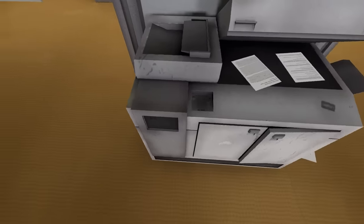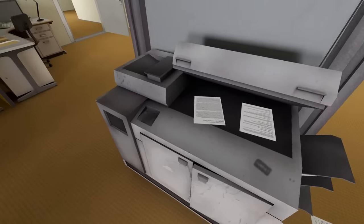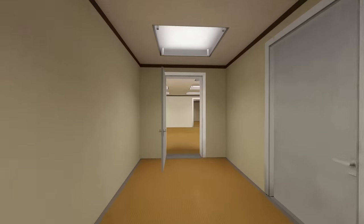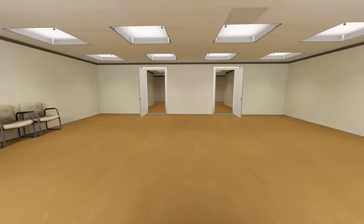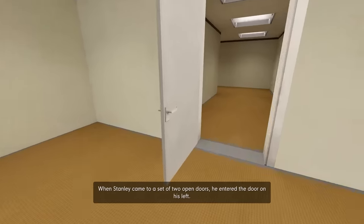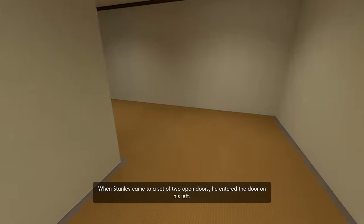Also none of the printers will do what you tell them, so good luck printing out your spec screenplay on the company's dime. Anyway, after emerging from the office in which he begins the game, Stanley progresses by complying, or failing to comply, with the ongoing narration. When Stanley came to a set of two open doors, he entered the door on his left.